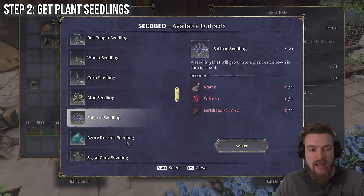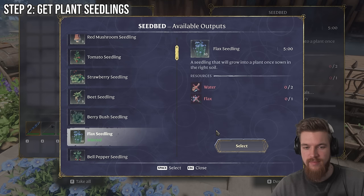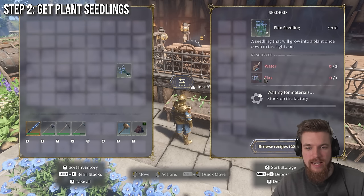Let's say for example we want to make flax seedlings so we can grow more flax. Every one flax that we have is going to make 10 seedlings, which will then grow into 10 flax. This means that very quickly you'll be able to get unlimited flax. It tells us that we need water and flax to make this, and currently I have 25 flax.